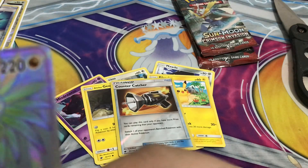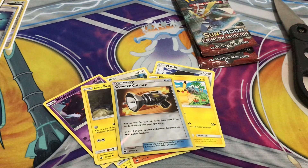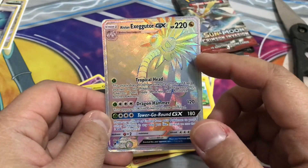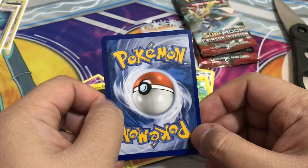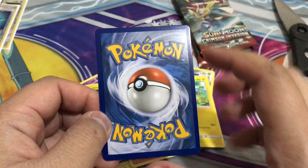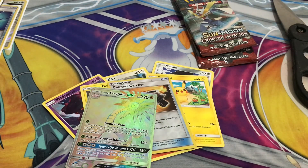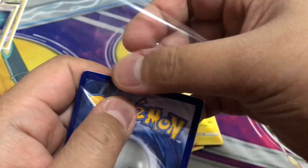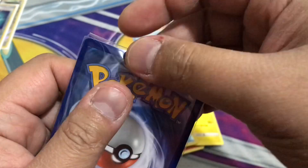Let me check the centering. It's not centered — the right side has more space than the left side. That looks good but this one has more space than this one. You can see the difference — it's more towards the right side, but it's still good though. It's not gonna get a 10 if you grade it, but maybe there's potential for a 9 even with the off-centering, if the corners and surface and the rest of the grading process get good scores.